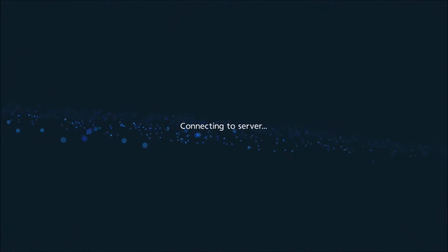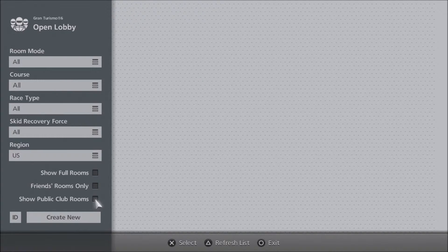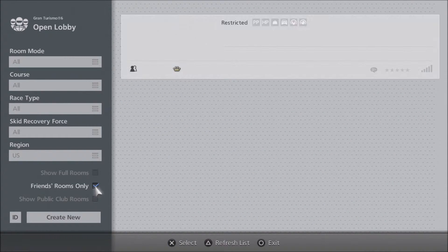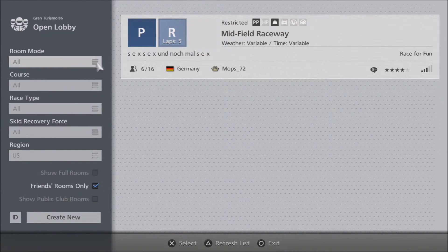Going to wait a few seconds while it loads. So if you're here, it always says show public club rooms. If we're not going to form a lobby and just want to join one, this is what we want — go to show friends lobby. That's lobbies that our friends are in. Alex is in this one. You can check any time to see who's online.